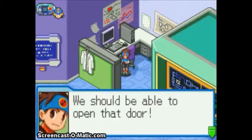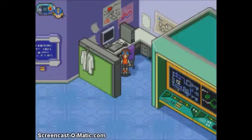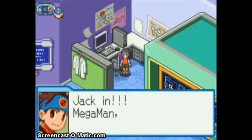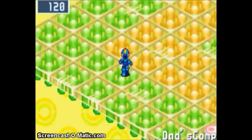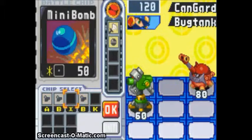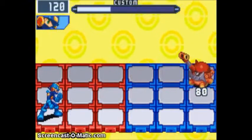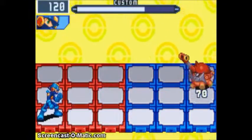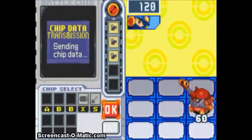But once he's done talking, we can actually jack into Dad's PC here. So let's just do that. In his PC, I believe it is locked mystery data and then a blue mystery data. And a random battle — with a bug tank and cannon guard. And I missed. Great. Luckily I have a bunch of cannons. Those are handy.